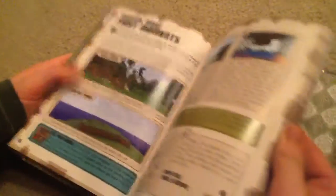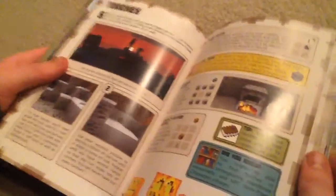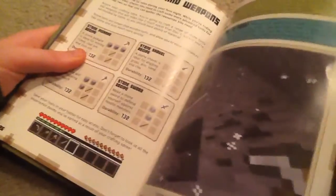Okay, so here's the cover of it and I will open it up. I'm just kind of going to scan through it, not really show you every single thing because that would be like a four hour video. But it tells you how to work Minecraft, first moments, and how to craft important items to survive, such as torches and stuff.